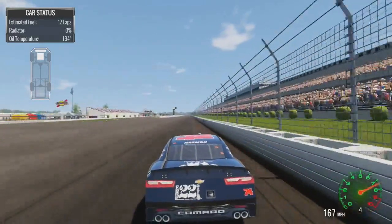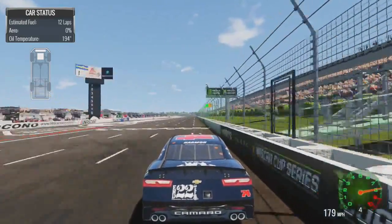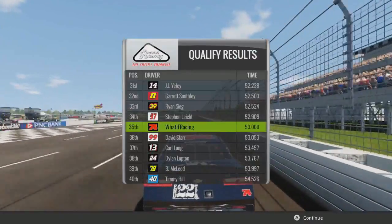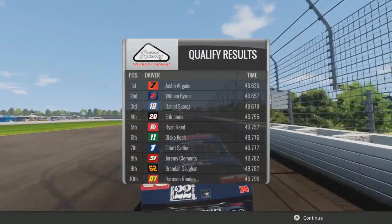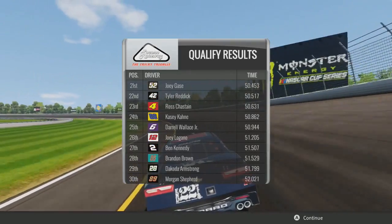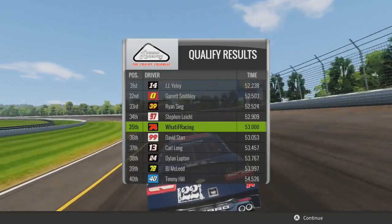Off turn three, we'll see what this lap time is. At these power tracks, we just don't have great speed on our own. 35th. We're on the inside, but yeah, that's pretty disappointing. Algar is on the pole, which is shocking because that very rarely happens in this mode. And it looks like Brad Keselowski is in a different paint scheme — DLC paint schemes, yay.